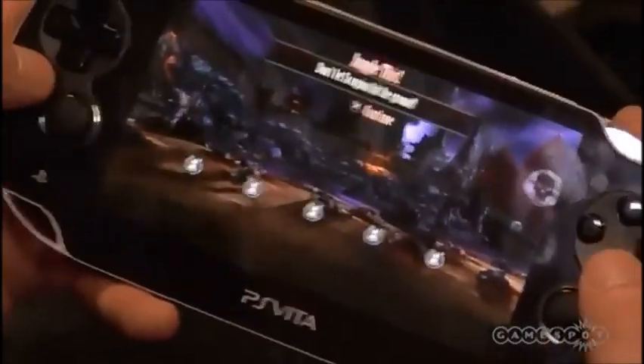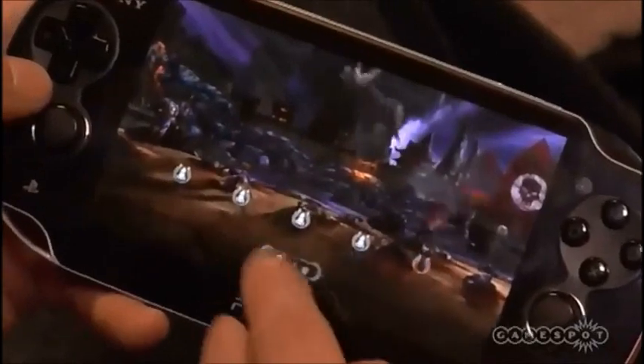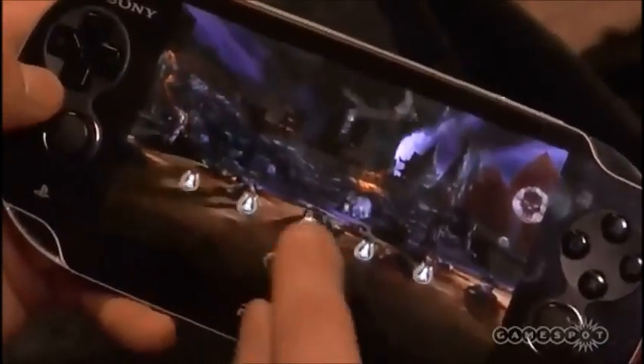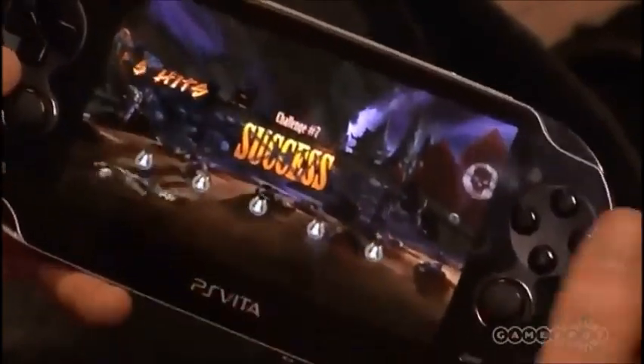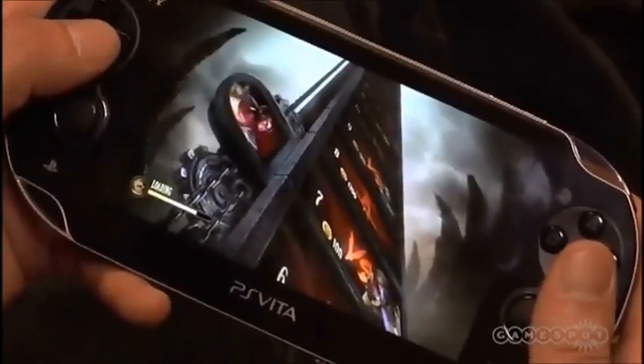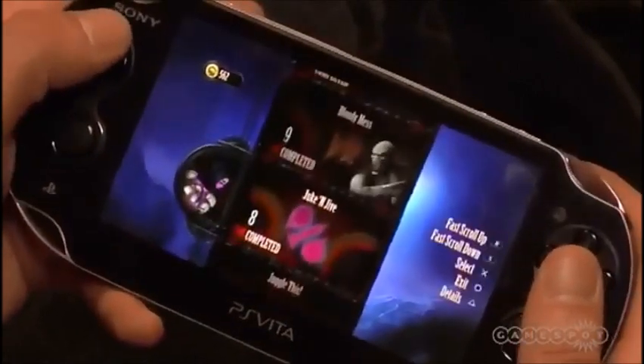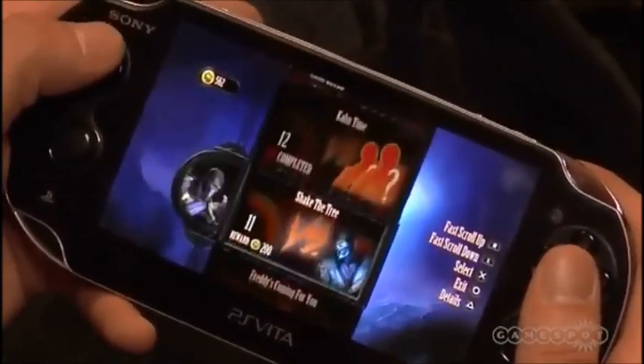When you get to the final mission there's a pretty big reward, a lot bigger than what we had in the original challenge tower. This mission is another quirky thing we were able to do by utilizing the touch screen — you're actually keeping Scorpion juggled up in the air for a number of seconds. It's Mortal Kombat-y, but it keeps the basic touch mechanics that people are familiar with, and it's really intuitive.